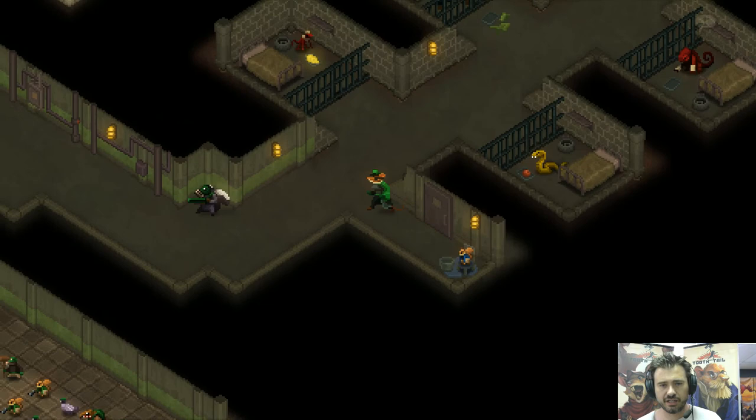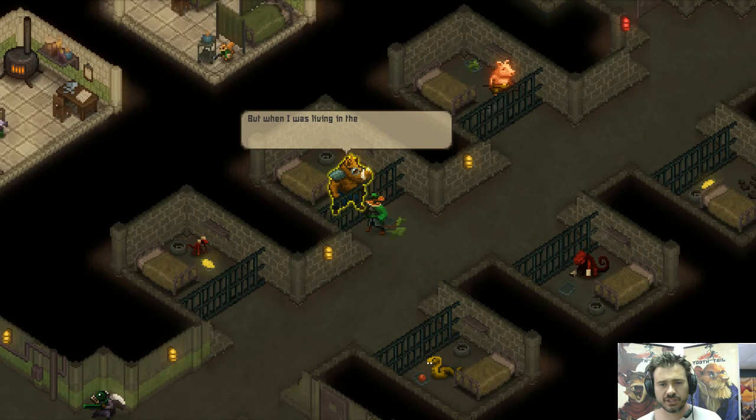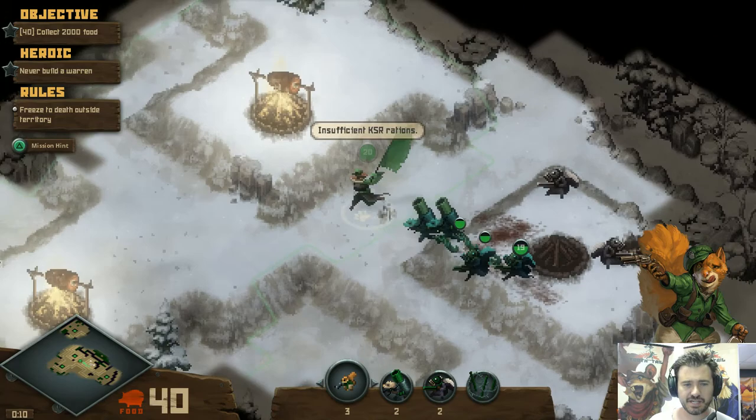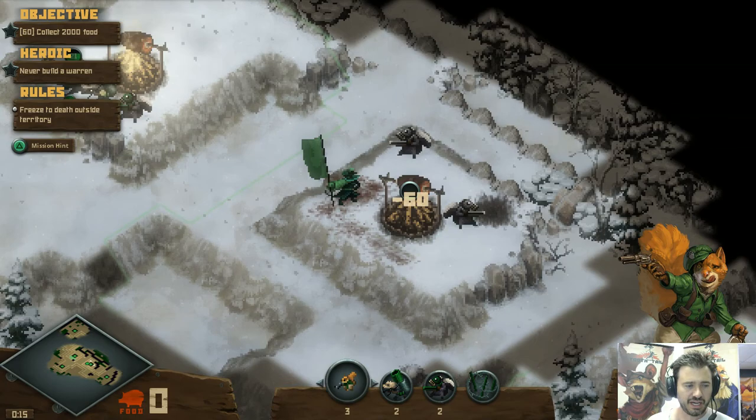Hi, everyone. Here we are in the Quartermaster's Hub, and we're going to start our first mission. The Quartermaster's missions quite often revolve around two different mechanics, one of which is the campfires. Campfires, like a pig, produce one food per second. They cost 60 food to claim, and they expand territory. So it's kind of like a combined HQ and farm.